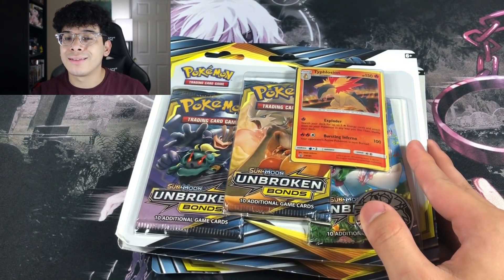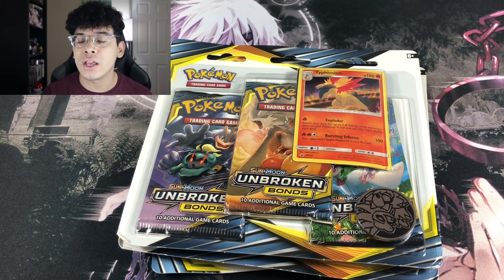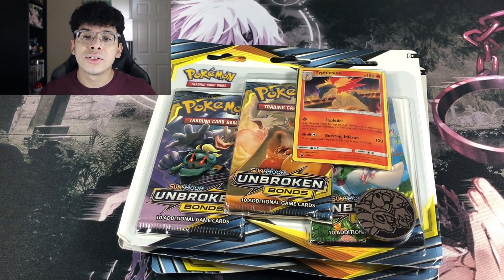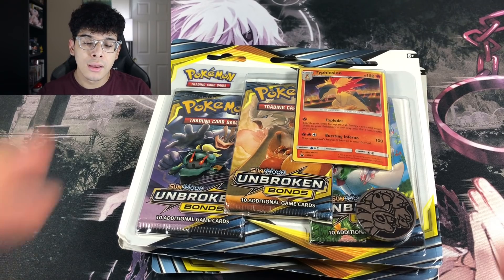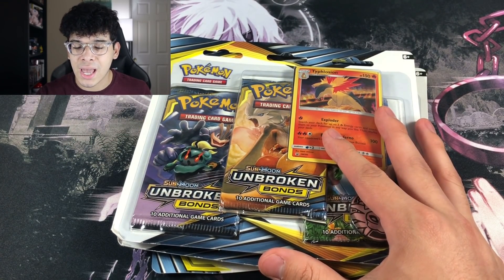In the last booster box that I opened up — I'm not going to say any spoilers, but it is the last video I uploaded — I'm not going to lie. The results from a single booster box of Unbroken Bonds are very, very disappointing. You get so little Ultras compared to past sets like Team Up and Lost Thunder. Those sets on pull ratios were straight bangers. But on Unbroken Bonds, the booster boxes are kind of on the low side.